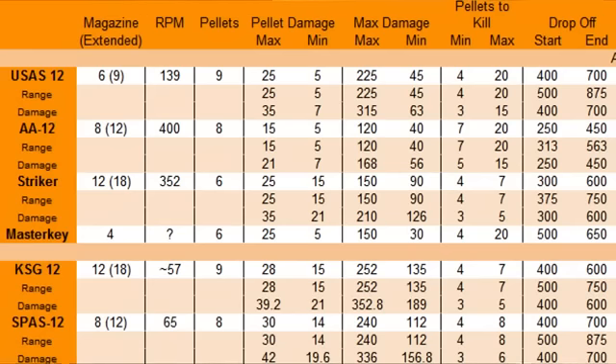It goes magazine size with extended mags, then rounds per minute, which is the fastest you can shoot the gun. You'll notice that the USAS isn't actually that fast, but realistically, as fast as your trigger finger can go, it's as much as you really need — around 200 rounds per minute is perfect. You have 9 pellets with a damage of 25 max per pellet.